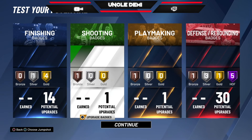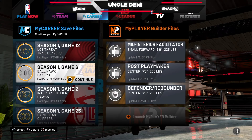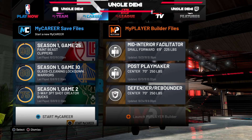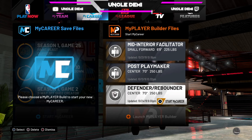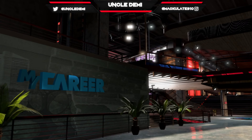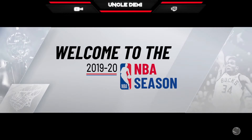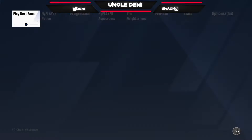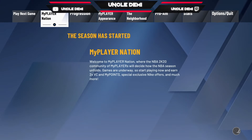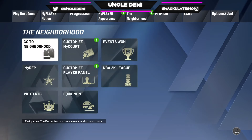So, this right here is the badges. Now we're going to back out - I'm just going to show you. We're here. Start my career. This is pretty dope, man. I really genuinely like this build. It's basically a paint beast with less finishing badges and more defensive badges, but I just like it. I think it's dope, man. I think the name is dope. So, of course, we're going straight to the neighborhood just so we can see it.